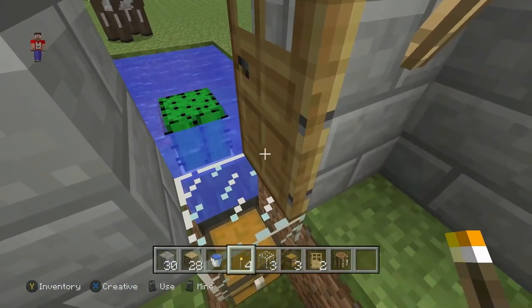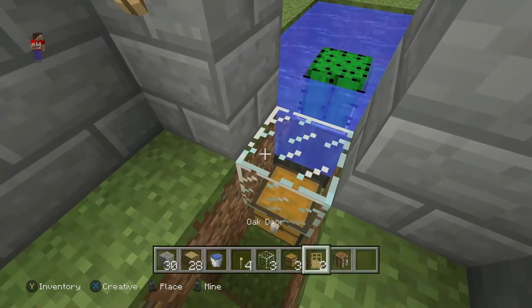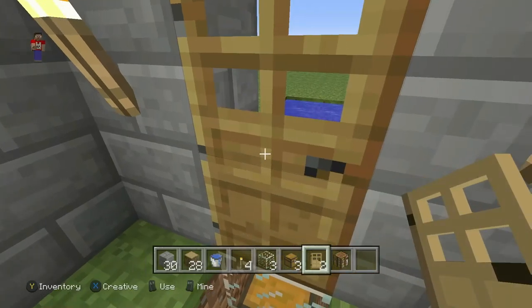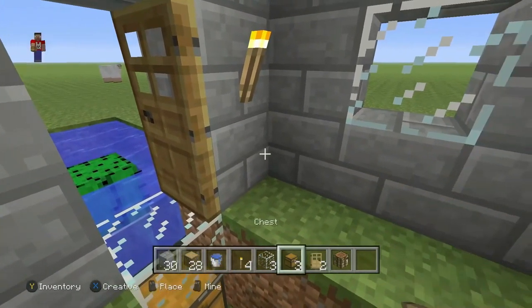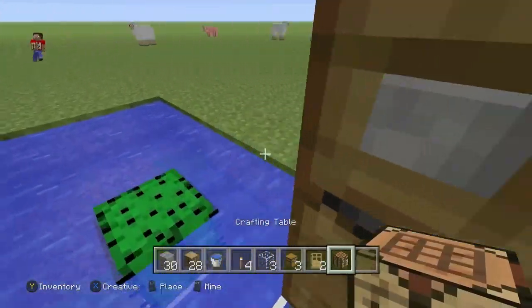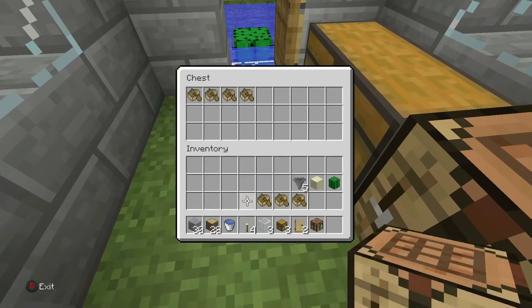If you like going out this way, I recommend putting the door the same way mine is. But if you like going out on the right side, place the door like this — it's totally up to you. I prefer going in on the left side so I'm going to keep the door like this. Now you can put your double chest here, or whatever side you don't want to enter from, as well as your crafting table, then you can put your boats in.